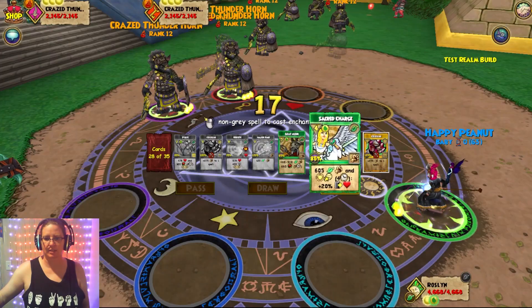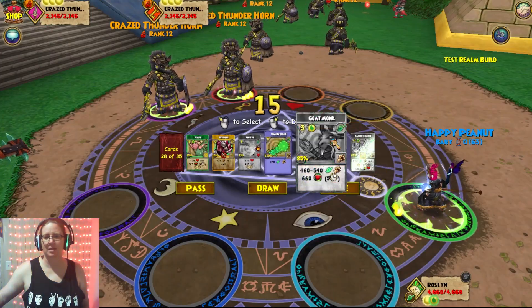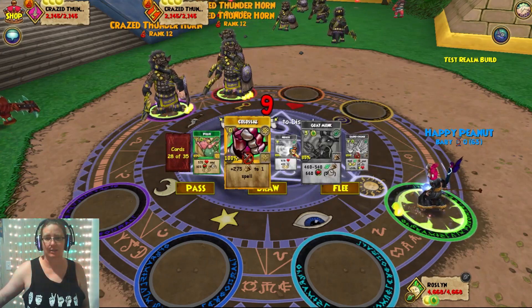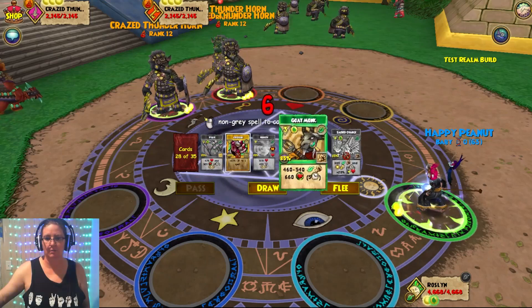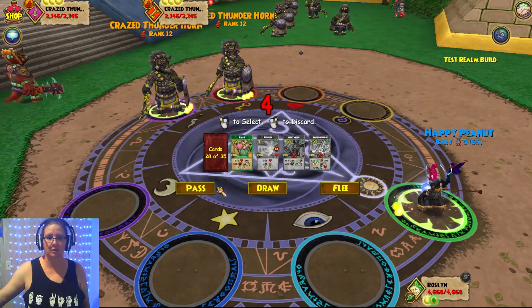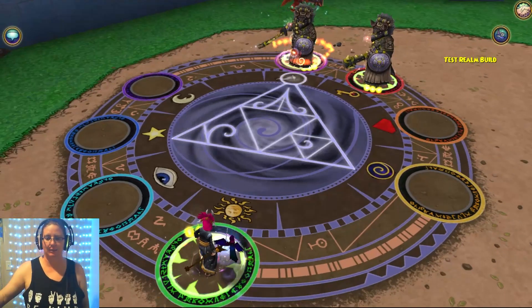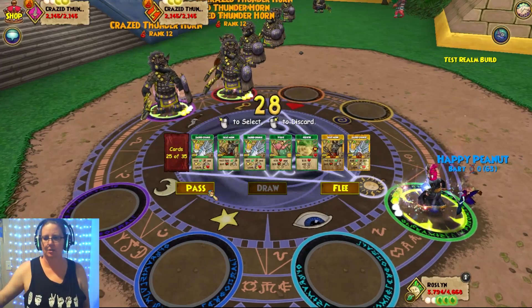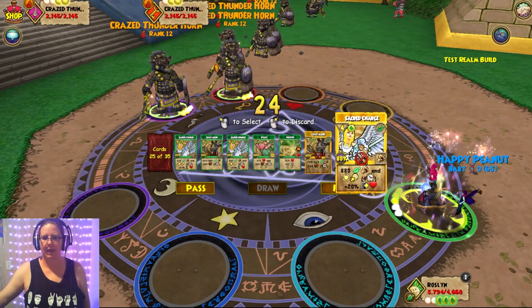Let's play with this — let's boost this up. Look at that, 605 damage with Colossal, now it's 880. Yes please! We're gonna try that out with the Goat Monk, which is also gonna be boosted — maybe that's a bad idea, it's probably gonna kill him. I wonder what the aura looks like.